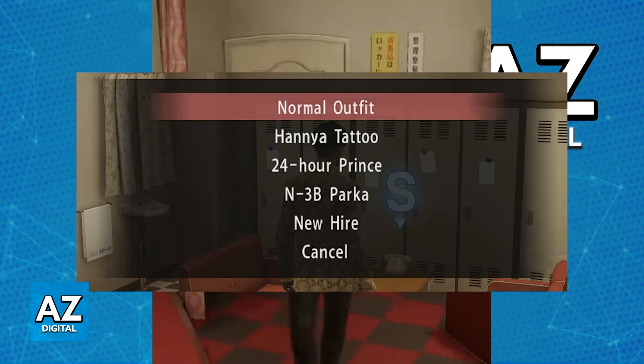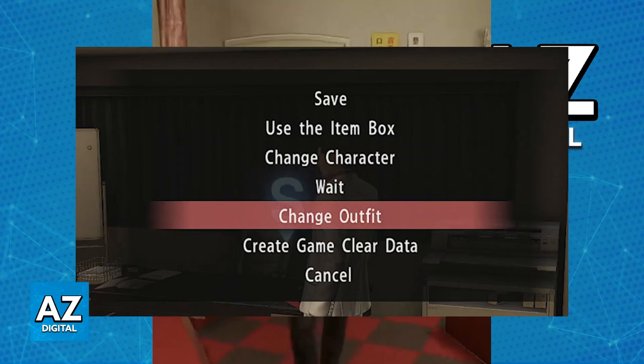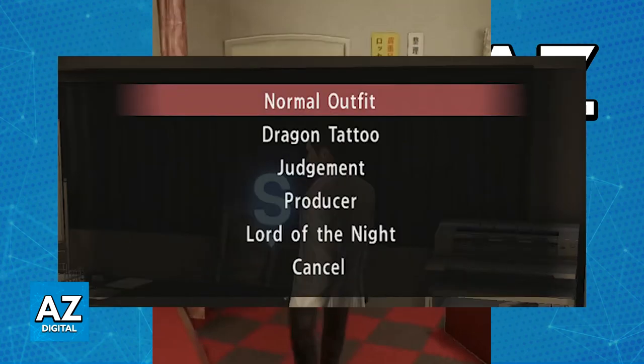Select any of them and you should see them reflected immediately. The option is also available for Kiryu — you just have to go over to the real estate office, which is going to be his hideout instead. Select the safe phone and his outfits will be presented there.